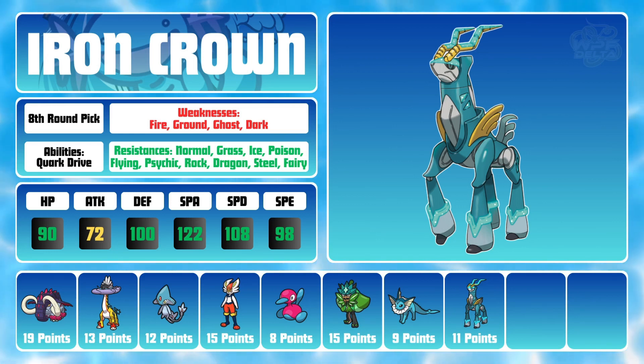On top of that, it has some great pivot potential with Volt Switch, can deter Pokemon trying to heal with Psychic Noise, and has the ability to set up with moves like Calm Mind and Iron Defense. The only downside? Yet another Ground weakness, so we'll need to work around that.